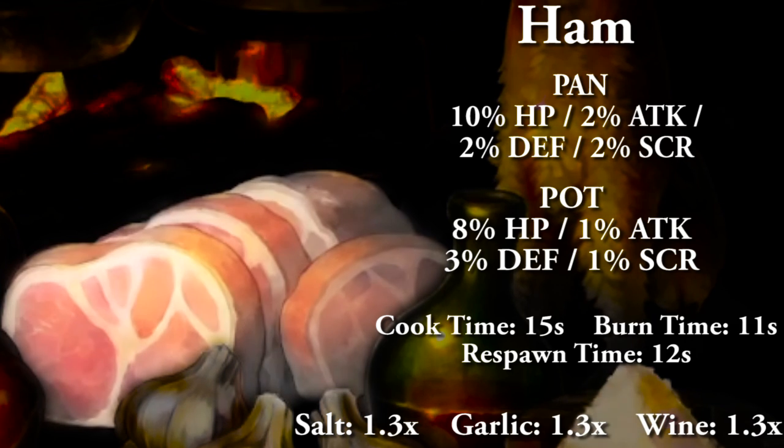Ham in a pan gives 10% HP, 2% attack and defense, and 2% to score. In a pot gives 8% HP, 1% attack, 3% defense, and 1% to score. Full cooking time 15 seconds, burn time 11 seconds, and respawn time 12 seconds. All three spices add 1.3x to your food's overall stats, capping out at 1.9.